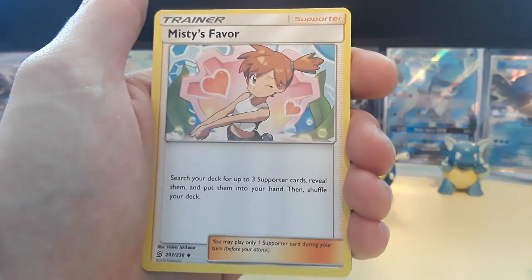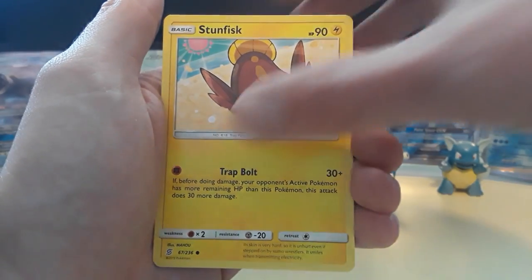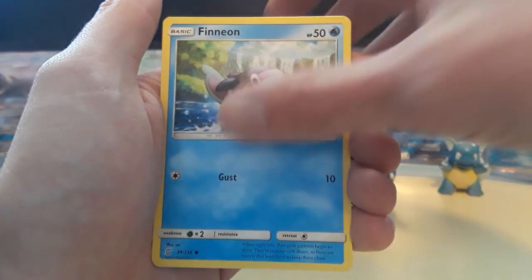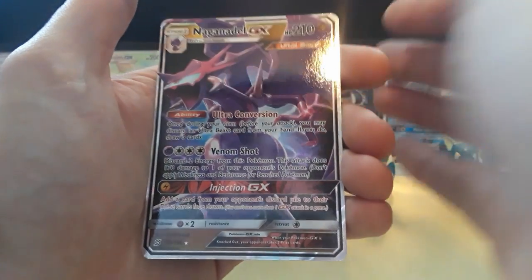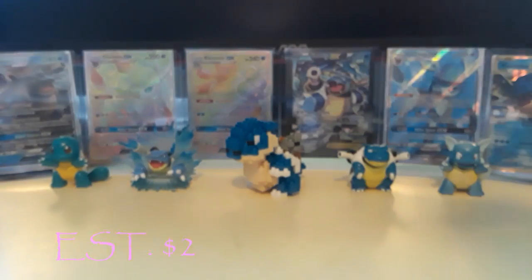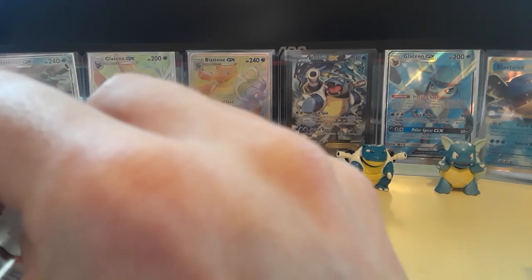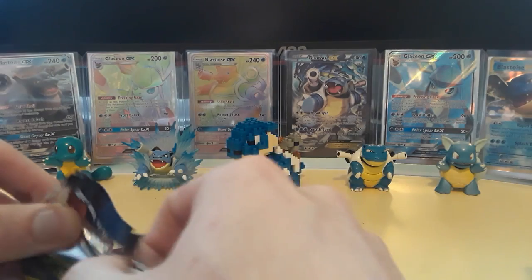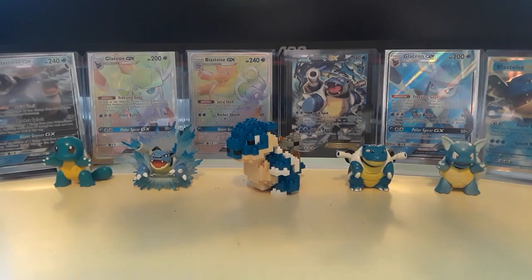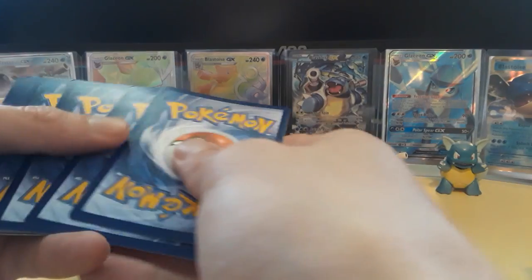So we have a Psychic Energy, Basculin, Misty's Favor, Knockdown, Axew, Fletchinder, Stunfisk, Onix, Fennekin, a Salandit for the reverse, and then a Naganadel GX — which is becoming one of the biggest GX's we've been pulling out of this set. Have you guys been pulling a lot of Naganadel? If so, go ahead and comment down in the section below. Also if you're pulling a lot of one card or another, let me know — let's get some discussion going.